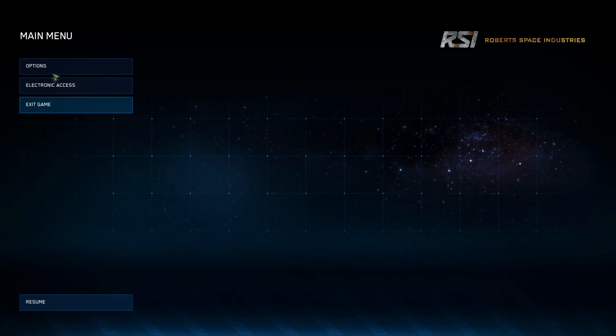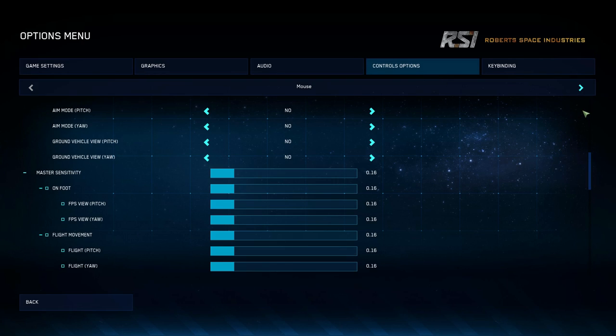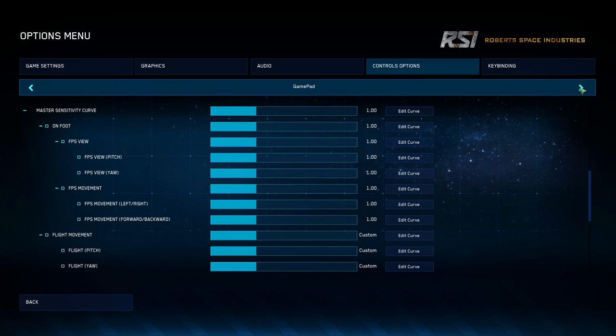To do that, come into your options, go into your control options, and pick whatever your interface is - either a mouse, a gamepad, or a HOTAS. I'm using a HOTAS so I'll show it to you in here. This is going to be more beneficial to those using gamepads, joysticks, or a HOTAS. It is beneficial to mouse players too, but the mouse just has an inherent level of accuracy where it's not as big of a deal.